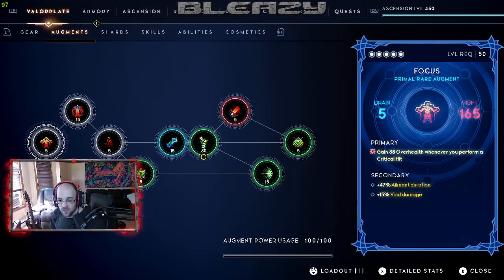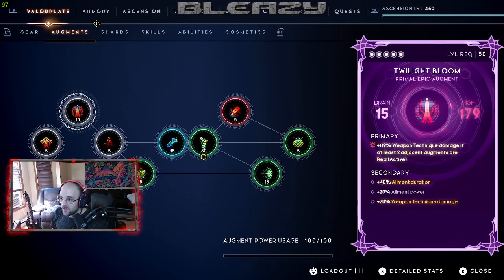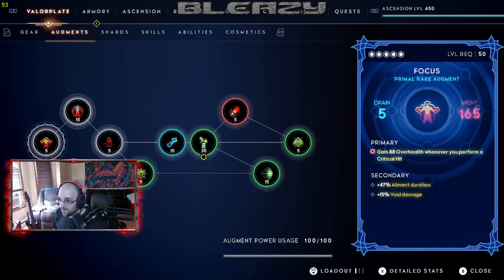Now for augments — we've got ailment power and duration on a Twilight Bloom. This is a pretty lucky roll; there's about a 16.7% chance to get void damage in the masterwork trait for this item, so it may take a few tries.